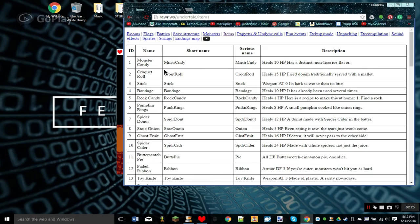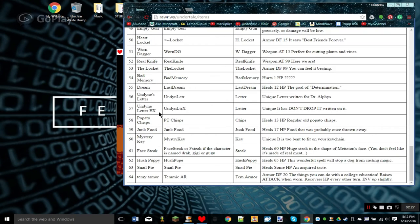You can do that with any item. I think you can do it with all of them, but most of them aren't meant for every route — like if you're doing the Genocide route and you get Undyne's Letter, or Undyne's Letter EX, or the Popato Chisps, those aren't meant for Genocide. You're supposed to get them in Pacifist, so you can get them, but it won't mean anything for the route.